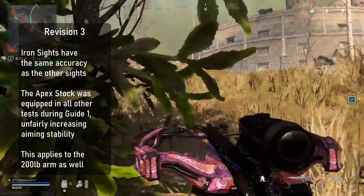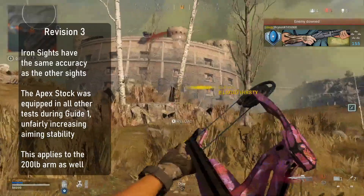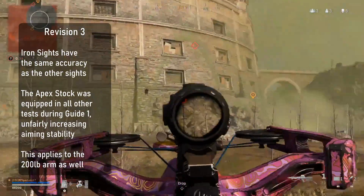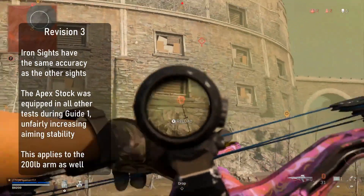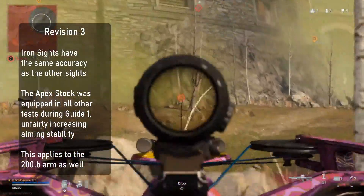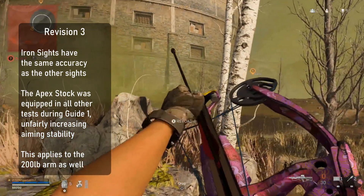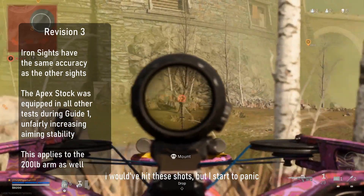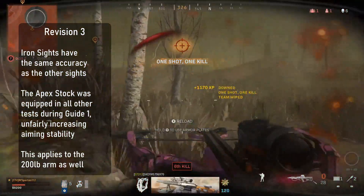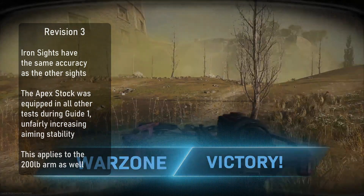Another correction: during my first accuracy testing, I stated the iron sights were less accurate than the four-powered scope. This was actually due to the four-powered scope having the apex stock which improved aiming stability. The iron sight test had no attachments equipped while all other tests had the stock equipped, reducing idle sway and making for tighter groupings compared to the iron sight that relies on stability for accuracy since you cannot hold your breath. Also, the 200 pound arm does not actually improve accuracy — this was again due to the increased aiming stability.